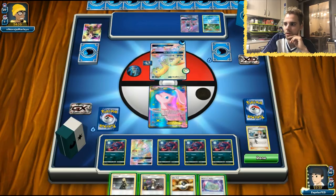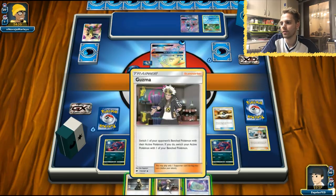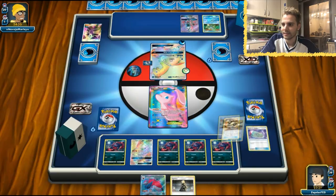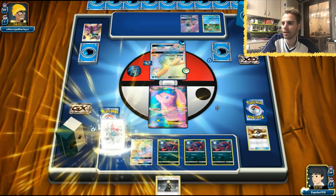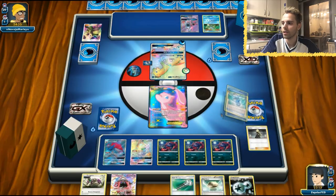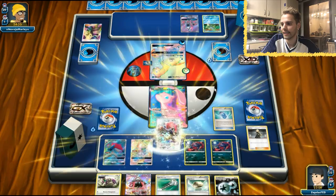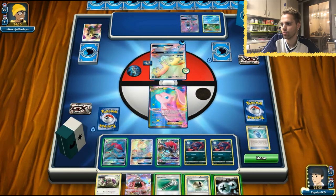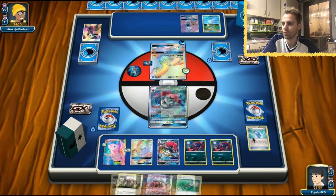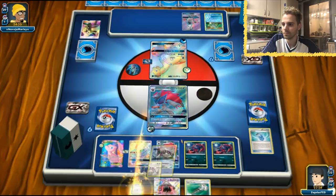Let's get that Zoroark GX up and rolling and see if we can manage to get the first attack here. Here comes Cynthia — we got DCE and Floatstone, that is amazing! We are gonna equip that Floatstone, retreat to our Zoroark GX, and we still have access to Trade. We have Rescue Stretcher in the deck. Let's get rid of Oranguru for now since milling the opponent isn't the play here. We draw Parallel City — that's a unique card we can use to our advantage.